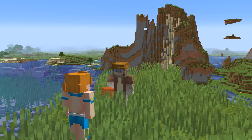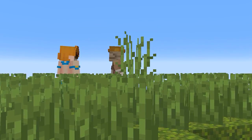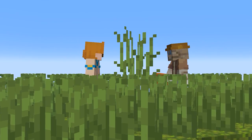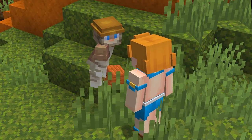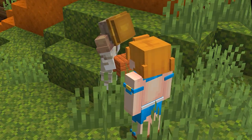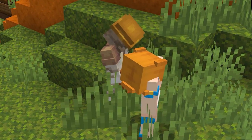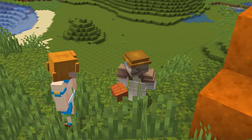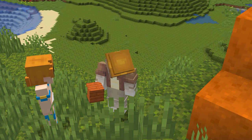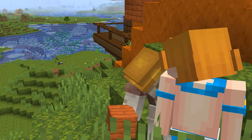Lance showed up and pointed out that I had apparently activated the portal without realizing it worked. He also pointed out that I'd been building for eight hours and needed to go outside and touch some grass. I protested that I hadn't done any interiors this challenge, but Lance insisted — sometimes it's okay to just relax, get some food, drink some water, stand up, do a few stretches. Reluctantly, I agreed to take a break.